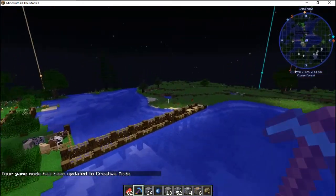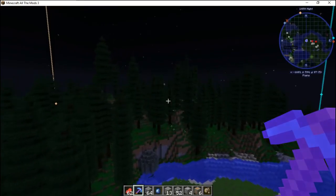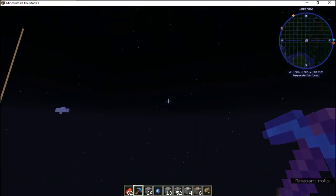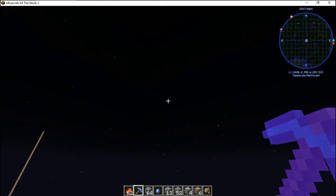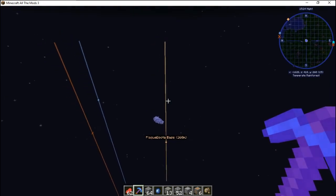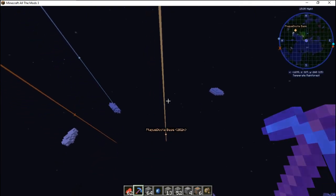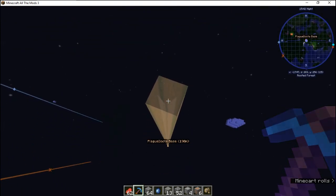I don't want a certain person finding out where this base is, mainly because I promised someone I wouldn't let on where it was. Let's go as high as I can. We are slowly making our way there. Also, this mod pack has exploding islands, and we are almost at the beam.